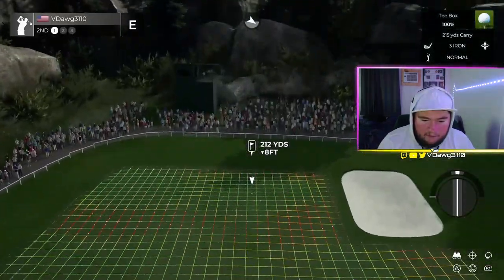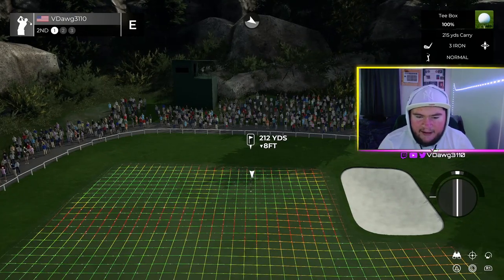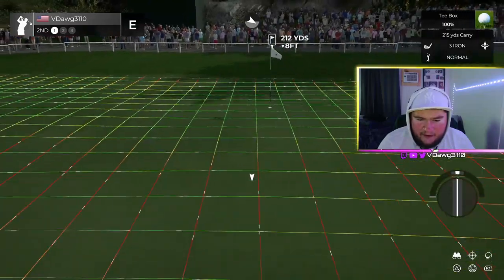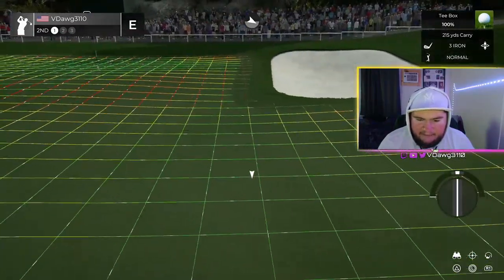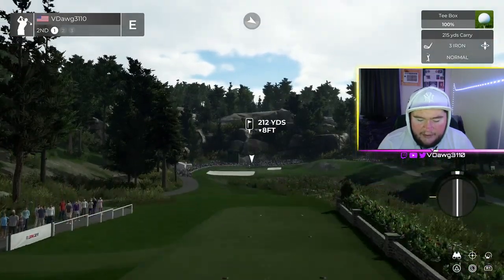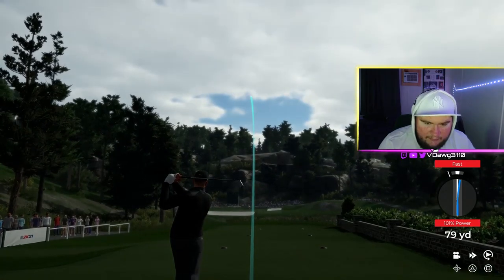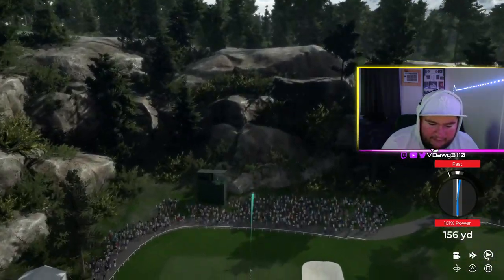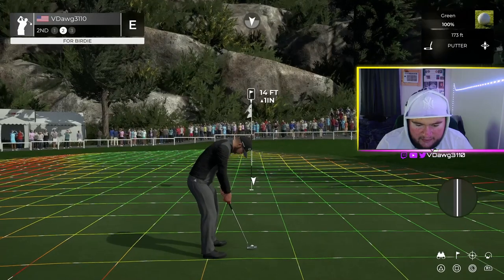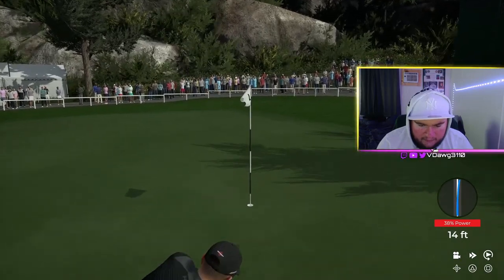Number two is a long par three that plays about three yards downhill — so this will play 209. It's a hard shot because the hole is kind of on a knob. If you hit anything short you're gonna have a hell of a putt coming back up the hill. You want to be long if anything. Oh, what a bad swing plane. Get up there — don't be short. That ain't bad. Sluggy Locks, this is for you — get in! Let's go baby!